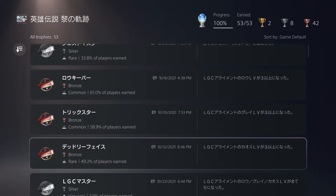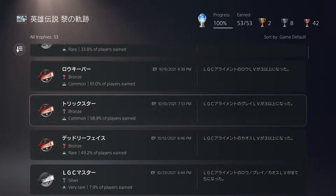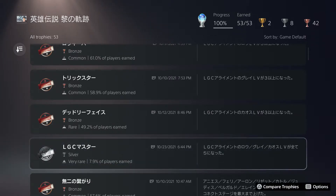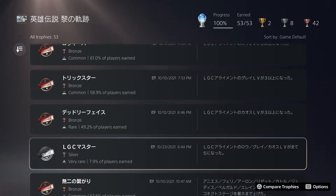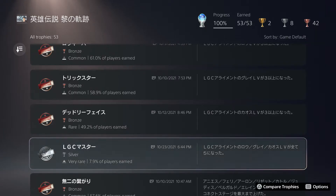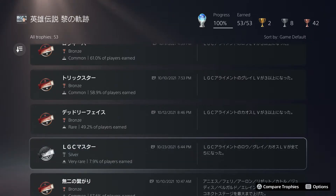Next is LGC Master — Law, Gray, and Chaos are your affinities. You gain affinity points by doing quests and answering questions, and the max rank is level five. You will need two playthroughs since it's not physically possible to max all three in one run. Prioritize Gray and Chaos choices over Law, because there are more Law points naturally in the game and the cooler options come from Gray and Chaos.